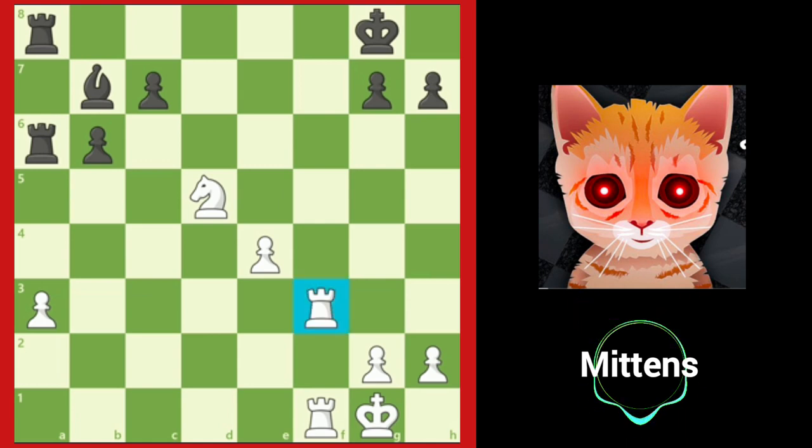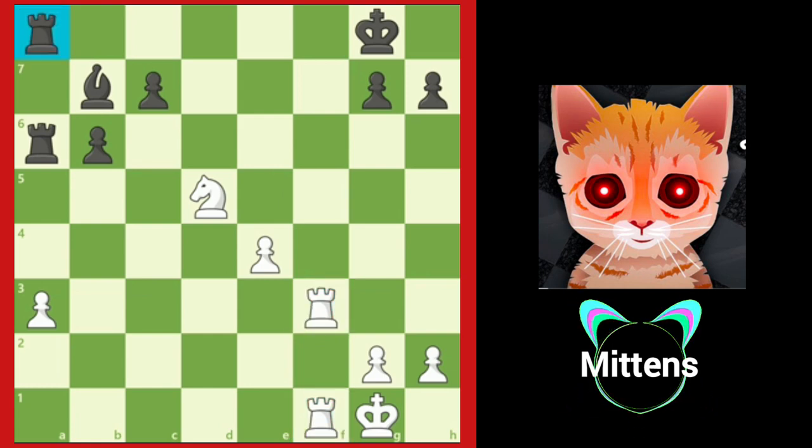In this position, white has doubled rooks on the f-file and black has only one rook on the back rank. Notice the black rook on a8 and the king on g8 both guard f8. What if we could move the king and force it to the corner on h8? Then there would be only one protector on f8 and the rooks could work together to deliver checkmate. Can you see the mate in three? Knight to e7, check.